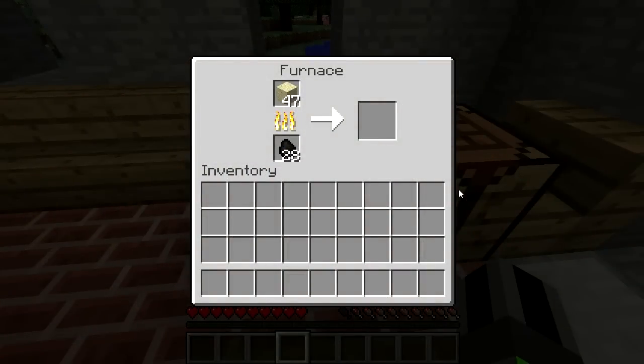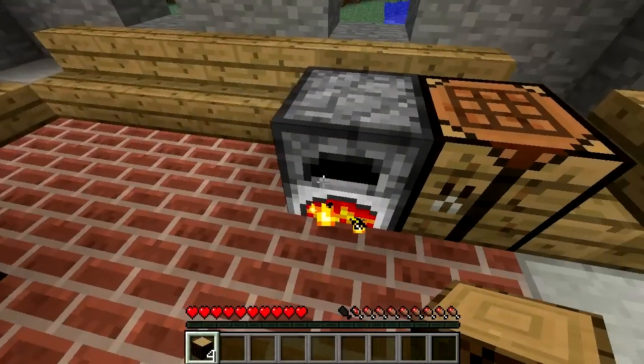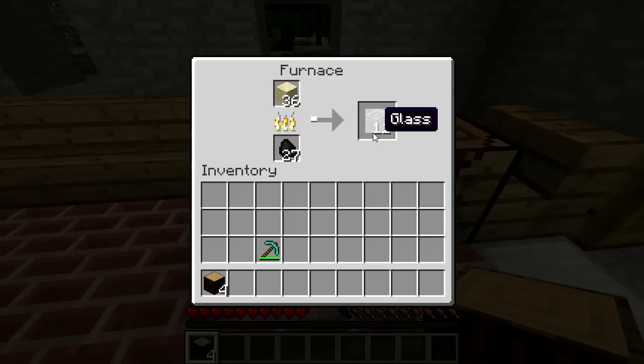The furnace will carry on smelting or cooking even when you go out of the interface, meaning you can leave it on as you build or forage for more gear, and when you come back your material will be smelted or cooked.